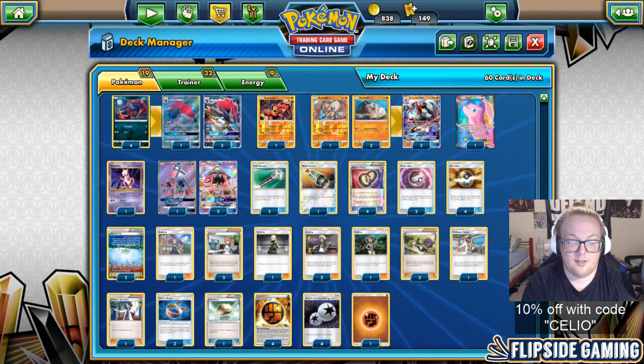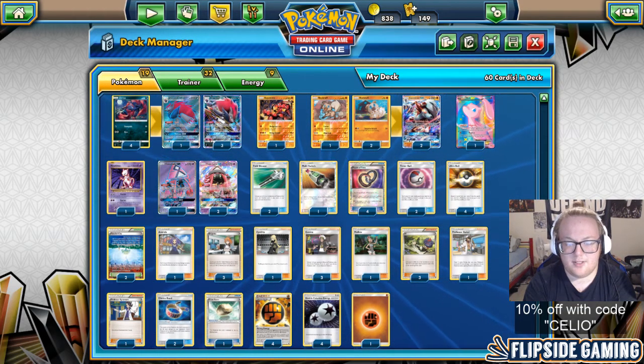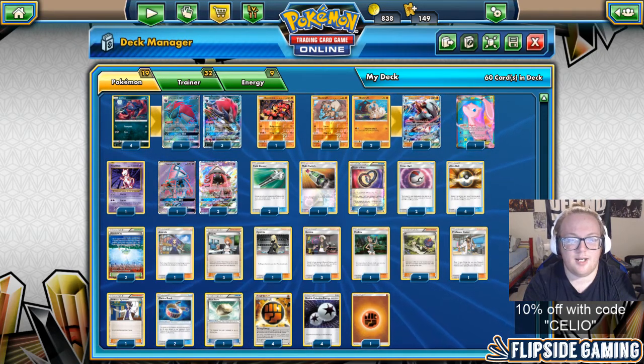Anthony Alvarez finished as the only 4-1. My lowest resistance was 40%, and I calculated my overall resistance at about 60%, so I was pretty sure I was making top 8 — and I did make top 8.